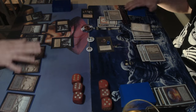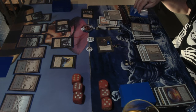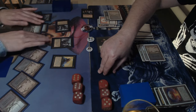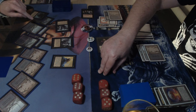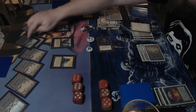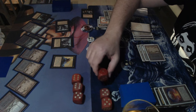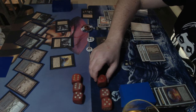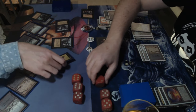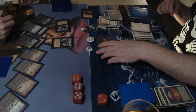Dedek attacks — Michelle is now on 17. Dark ritual! Are we going to see a huge drain life? There's the drain life — one, two, three, four, five, six — a drain life for ten, putting Dedek on two. Both players counting up. Yes, it's drain life for 10 — Dedek drops to two.